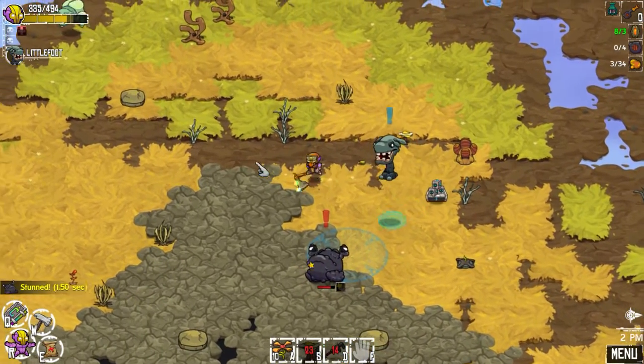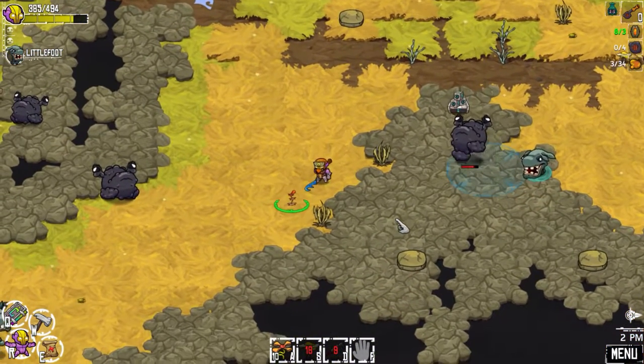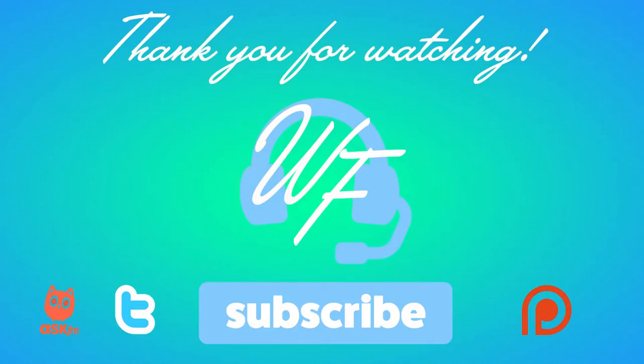I'm going to end the episode here. I'm going to work on getting ourselves a tartelle so we can get a flamethrower and start wrecking things without relying so much on Littlefoot — although then we'll be relying on the tartelle. Then we can start getting all the other pets. That is unpleasant. Thanks for watching guys — if you enjoyed this video go ahead and hit that like button, and if you haven't yet go and subscribe. We'll see you next time on Crashlands, bye!